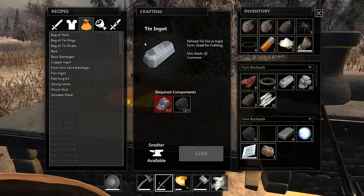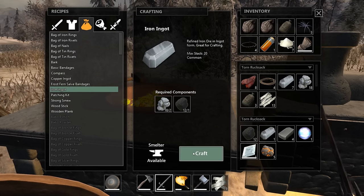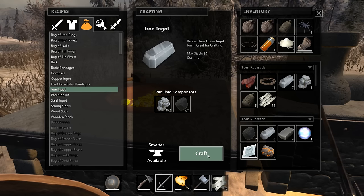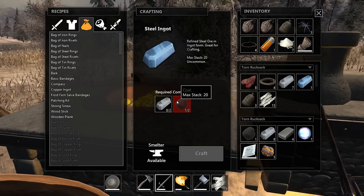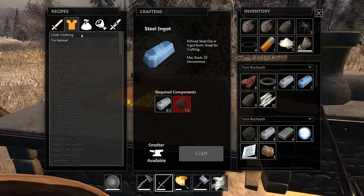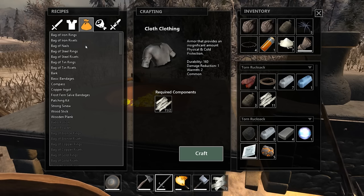Steel ingots are going to take some more coal - we're definitely going to have to look at that. But I do think we may be able to craft something here. We're going to have to craft some cloth clothing in order to make the steel cuirass, I believe. Let me check - frost fern salve bandages! I didn't even realize this was a thing. I picked up some frost ferns around here. Health 60, stops bleeding. That's actually pretty amazing.